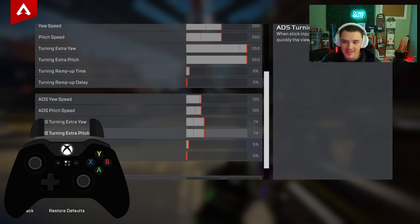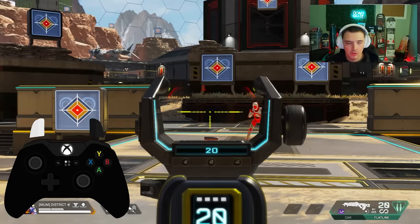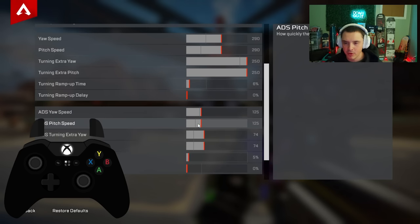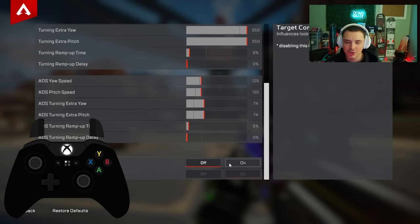The ADS section has the exact same settings as the hip-fire section — it just applies when aiming down sights. I play 125 for my ADS left/right and up/down, with a little extra yaw and pitch and some ramp up time added. Target compensation is your aim assist — in the firing range I turn it off to practice more effectively, but in live matches I generally keep it on.